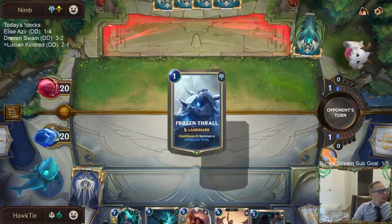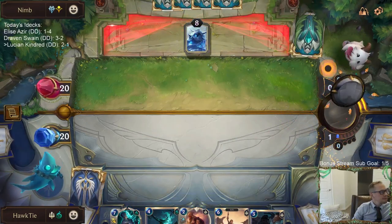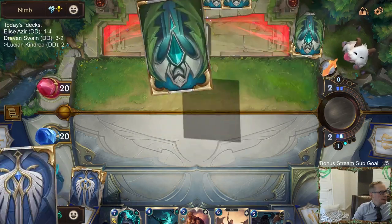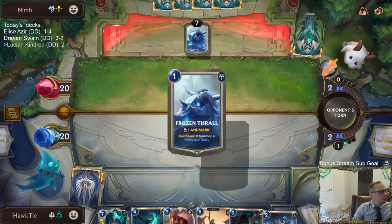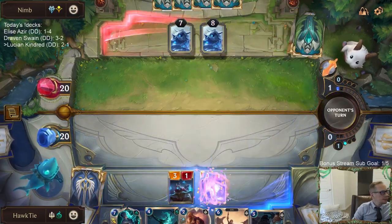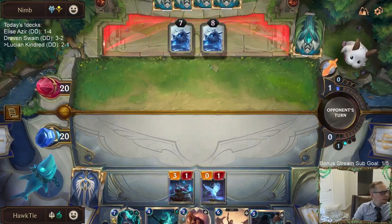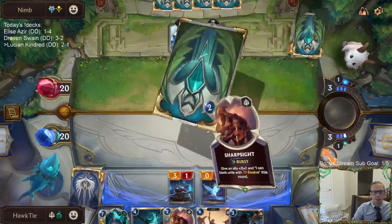We probably need three Fading Icon in this deck. Maybe take out the Vengeance. We probably need three Curse Keeper, three Fading Icon — those help enable a lot of the other cards in our deck.